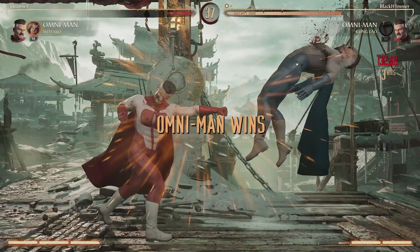We catch him with the anti-air standing 1 into the 1-2, into the stance, into a full combo. Again, 323 off of anti-air — pretty damn good. We go for the overhead low, but the low was a little too fast so we didn't get the full combo.